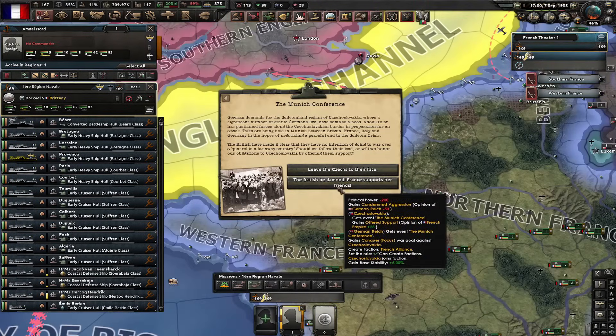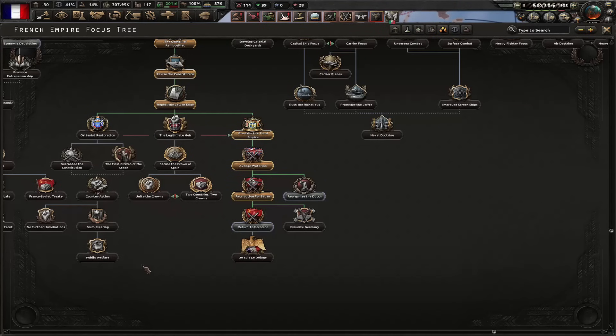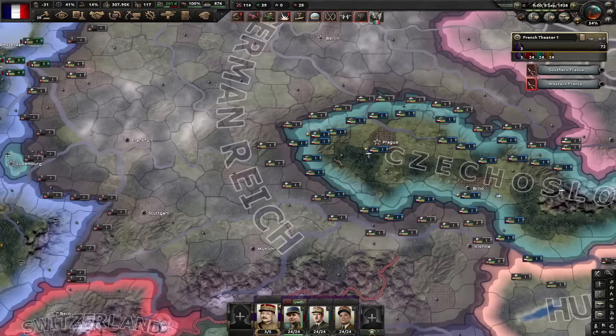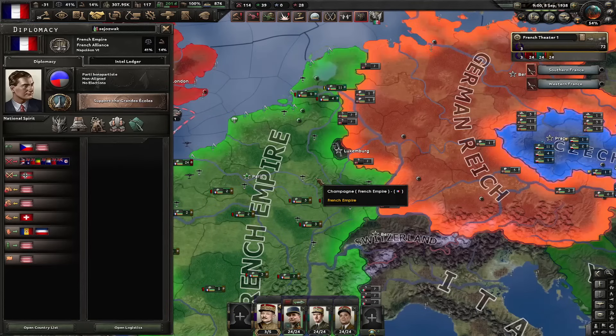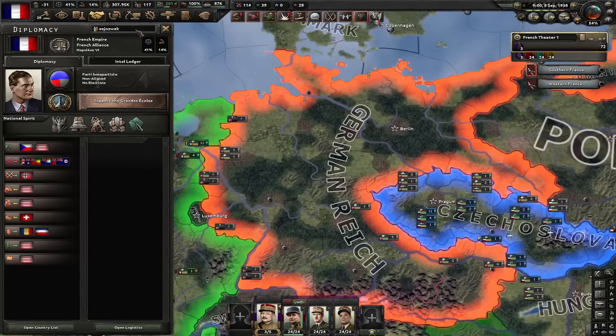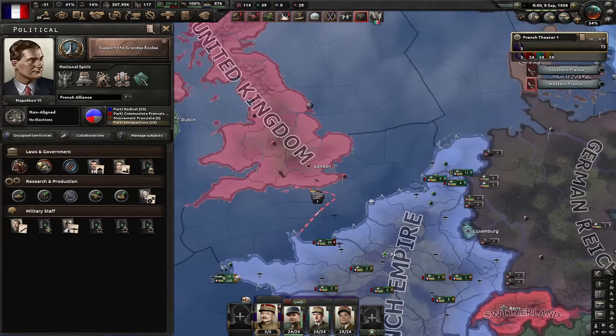The Munich Conference. The British be damned — France supports their friends. We lost 200 PP. Germany declared war on Czechoslovakia. Let's go for this focus for the resource slot. Czechoslovakia is at war with Germany, but we are not. This sets the rule for us to be able to actually create factions. We also create a faction called French Alliance, so we don't have to actually dismantle Germany just in order to create factions.